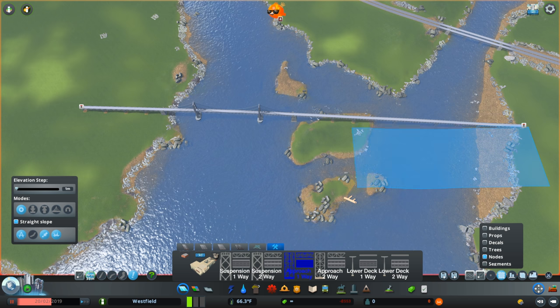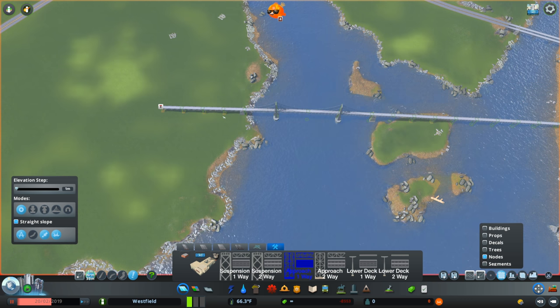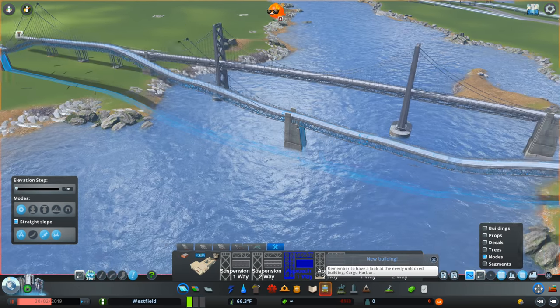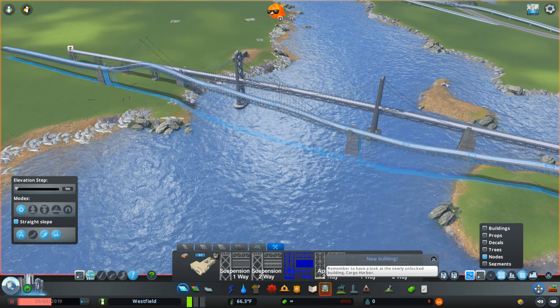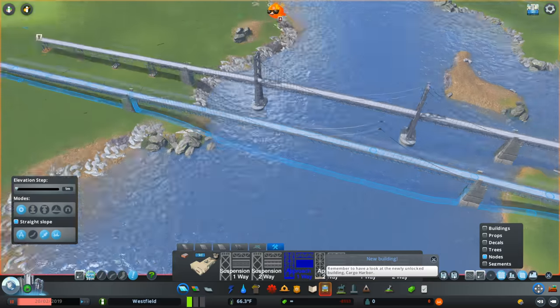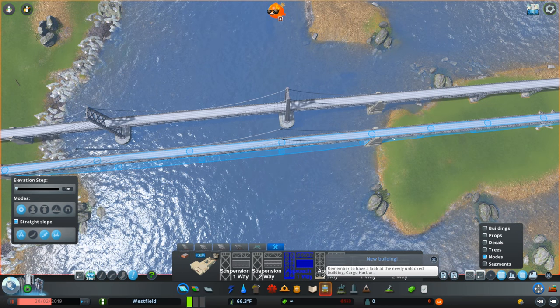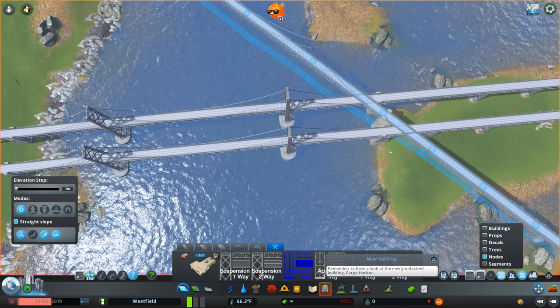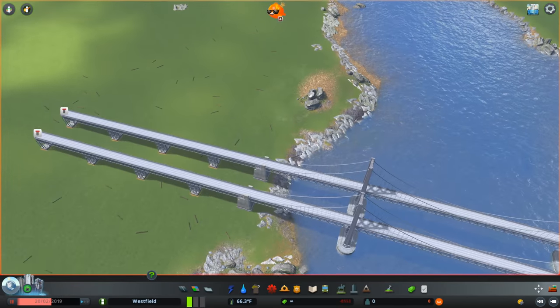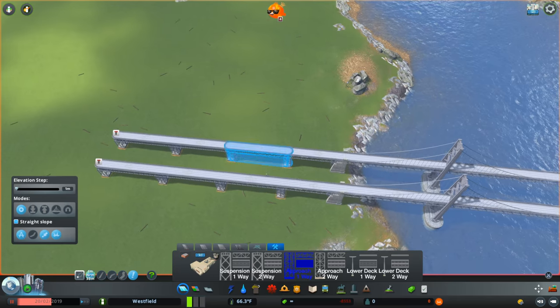Using Move It to do the lower deck, we're going to grab the entire bridge with all the nodes and copy it. This part's very important: you want to make sure that Follow Terrain is off, because if it's on you'll see that it does not work so well. With it off, it'll follow the exact contour of the bridge we already have set up. Grab that and place it nearby. If you're okay with having two separate bridge structures, one in each direction with the other reversed, you're done.